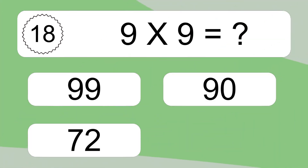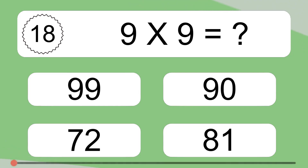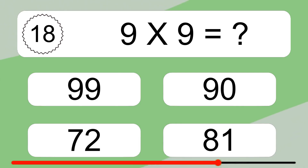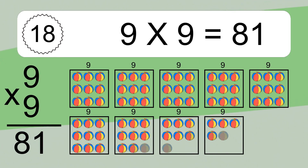9 times 9 equals what? 9 times 9 equals 81. We have 9 boxes and each box has 9 colorful balls inside. If you count all the balls in all the boxes together, you will have 9 times 9 balls. This equals 81 balls.